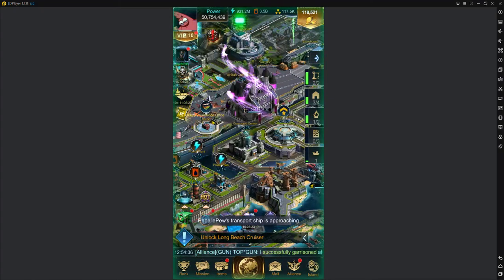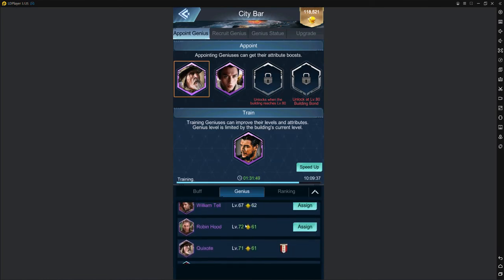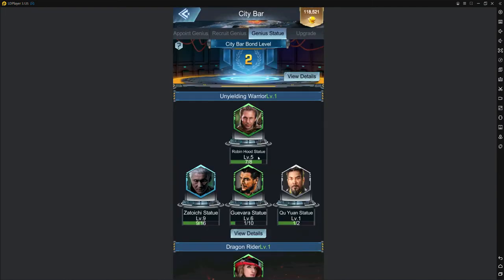These statues are just like another usable item in the game. For example, the city bar genius statue — if I needed to collect eight Robin Hood statues I could level him up to six. What that does is it effectively makes any Robin Hood genius I slot into my building five levels higher than whatever level I got him to. So if my city bar is level 68, my Robin Hood would be level 73.